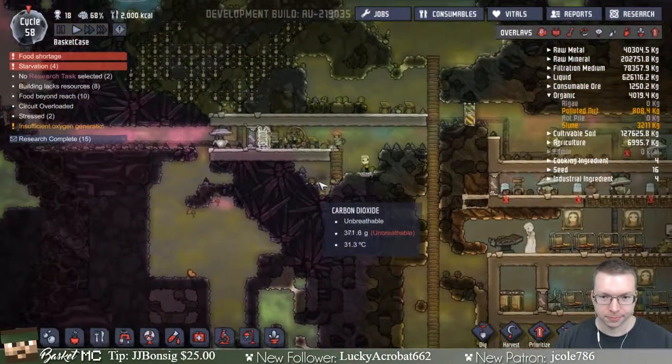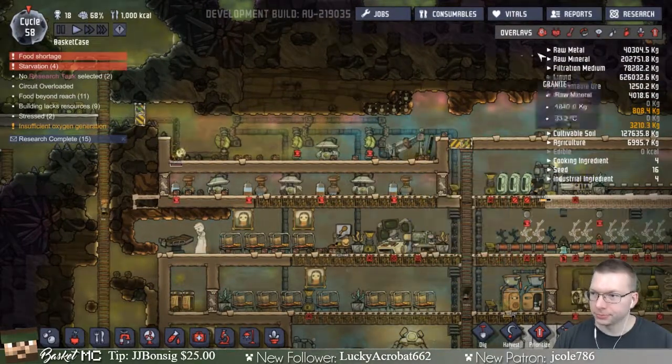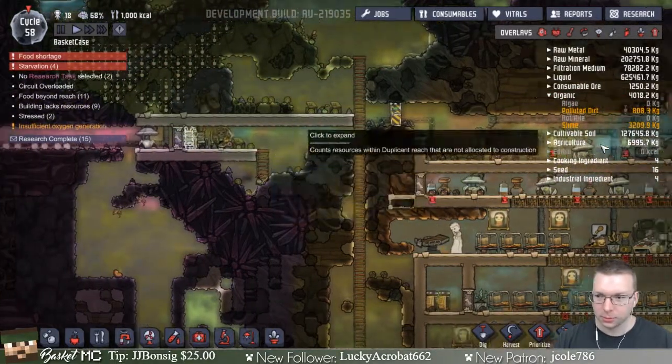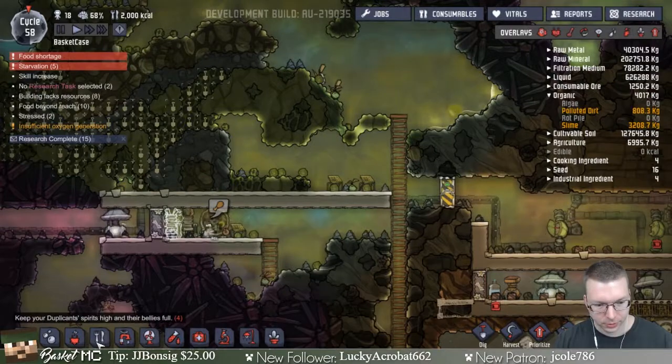We're almost done with all that stuff. We are getting some power from this but not really enough. I could also put another one of these hydrogen things over here, like up here maybe. Let's do that so we can generate more in more spots.